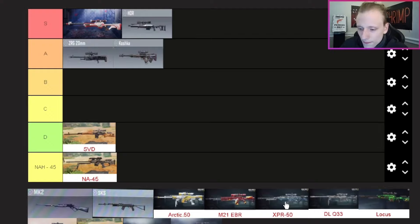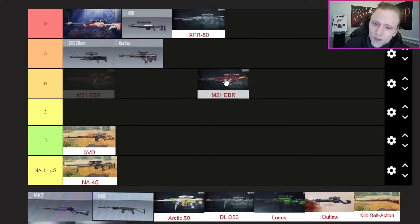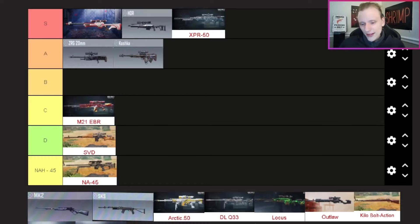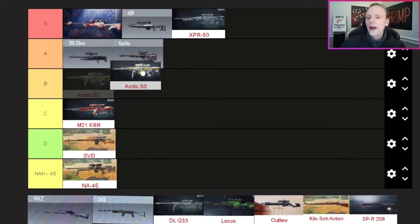The XPR-50 — S tier, absolutely fantastic. Especially in battle royale, if you get the legendary Sniper Expert and go fully auto — it's overpowered and just a fun sniper overall. One of the OG snipers in the game and still super fun to use. The M21 EBR — C tier. I was kind of underwhelmed with this one. I'd use it over the SVD but it's just underwhelming and I didn't have a lot of fun with it. The Arctic .50 — B tier. A bit better than the M21 and SVD, but these ones above it I'd still rather use. Good in BR though.